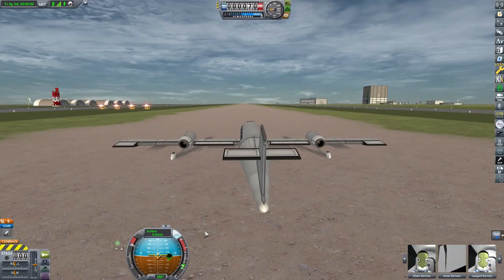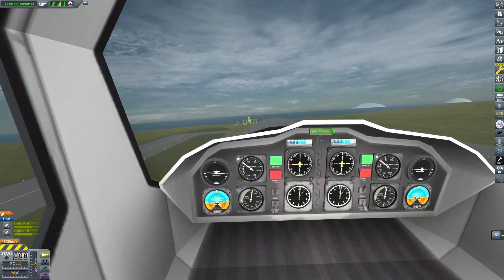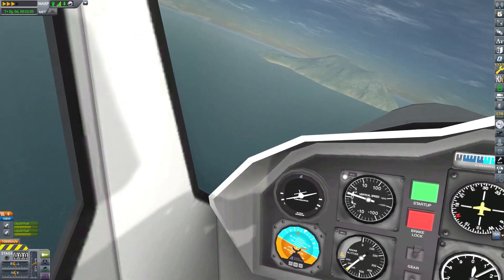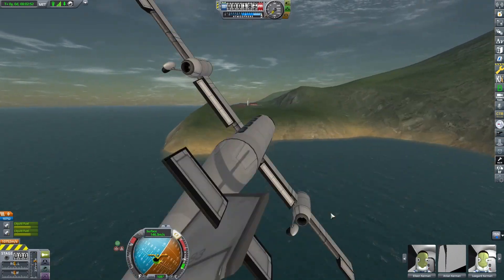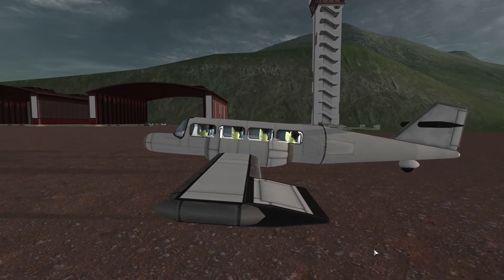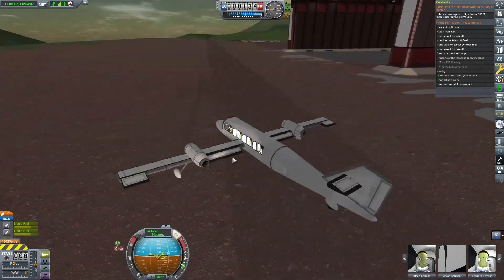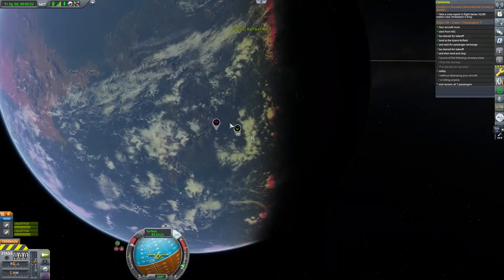Load the passengers, set the island as our destination, turn on SAS, turn on the engines, throttle up, disengage the brakes — let's take these passengers over. The plane actually seems very easy to fly and I'm very happy with the way this one's turned out. It also looks like it's pretty easy to land. Once we stop, we just need to wait for the all-clear from the tower, then we'll take off again. We will set the crew report location as our next target and do that before we return back to the Kerbal Space Center.